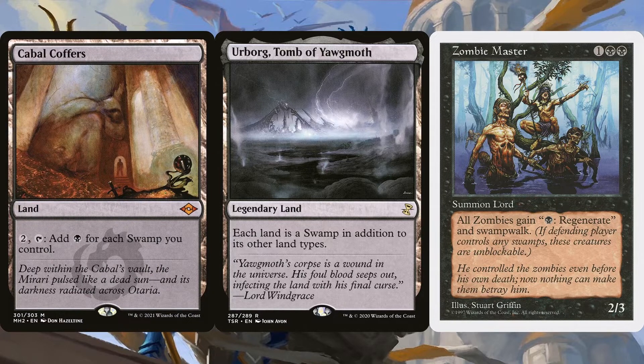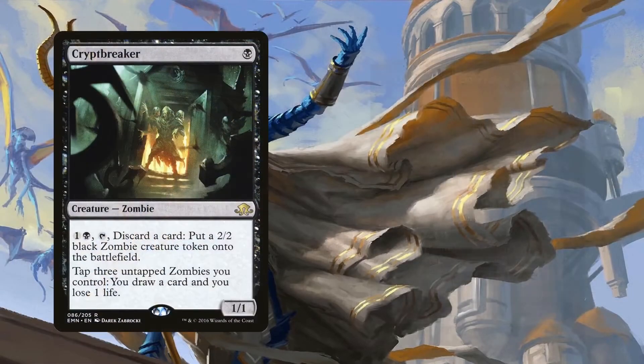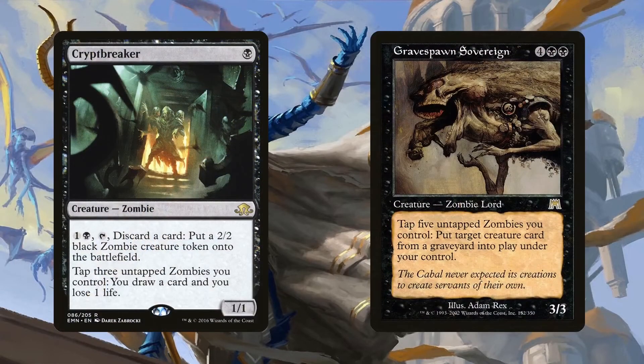The important thing is that all of these cards work well on their own and when combined with each other. Crypt Breaker and Graveborn Sovereign are some more zombie lords — they don't pump nor give other boons, but have amazing abilities since we can tap down zombies for value. These zombies don't even need to have haste since tapping them is part of the activation cost. So any zombies we didn't attack with, we can tap down at the beginning of the end step before our turn for value. Being able to draw a ton of cards off the amount of zombies we control can add up very quickly. Being able to reanimate creatures by just tapping down 5 zombies also provides some epic combo lines when done with other creatures and effects in the deck.